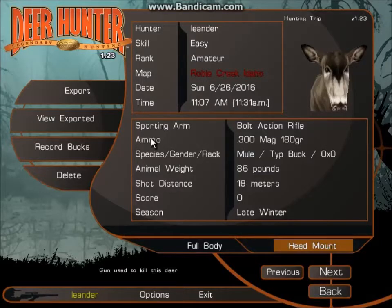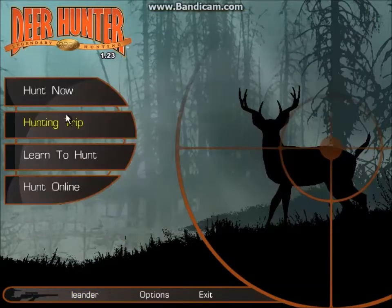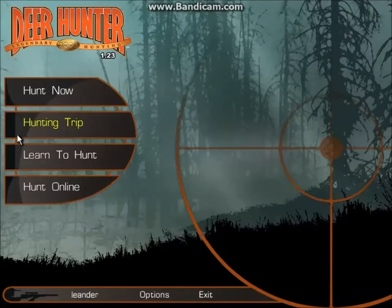Check it out in the trophy room. On the custom maps the names are colored differently so you can tell it's a custom map. I guess it was a buck. Time to look at the trophies — it was a buck.